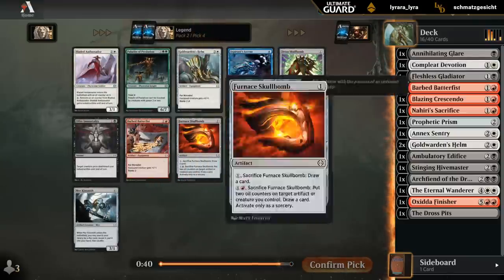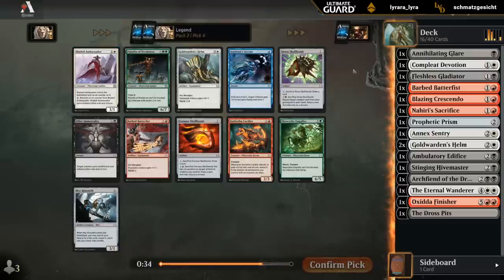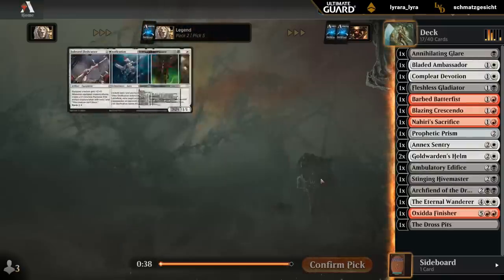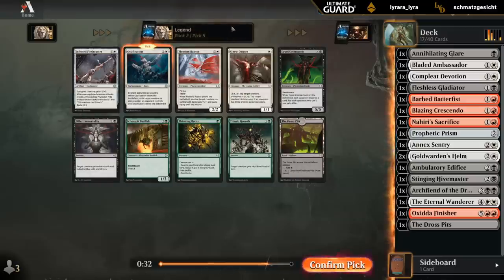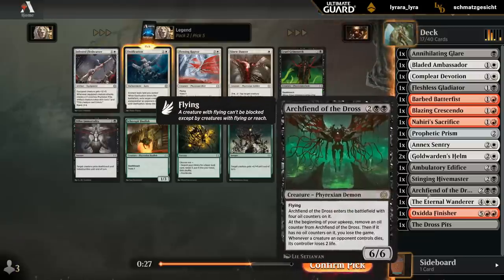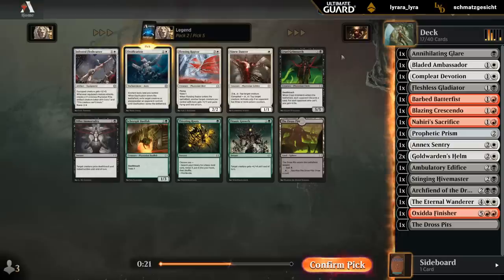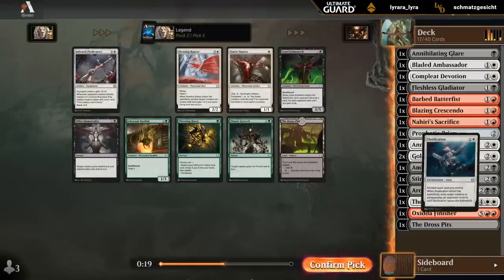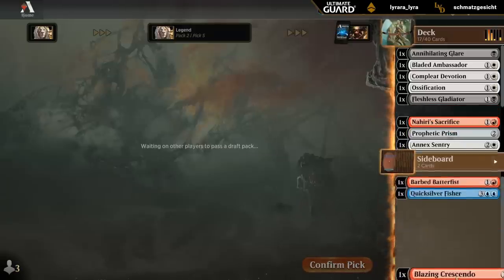Follow that up with probably the Bladed Ambassador — two mana, three-one, can become indestructible. Skull Bomb would be a nice one to wheel. And that's a late Ossification — wow. So white is definitely flowing in this direction. Another Flensing Raptor. In hindsight, now that we opened the Archfiend and pivoted back into black-white, having a couple of Raptors would be nice. But that's okay — take Ossification and move on. It's safe to say we're settling into black-white.